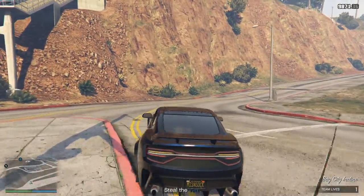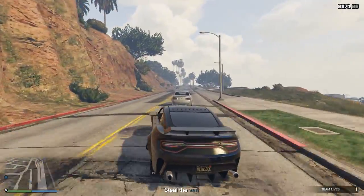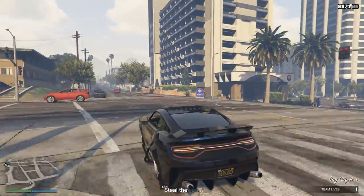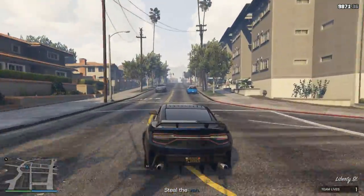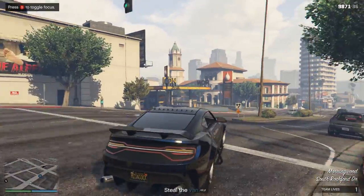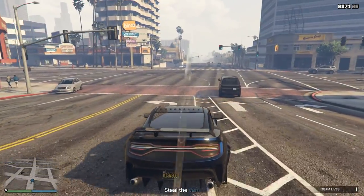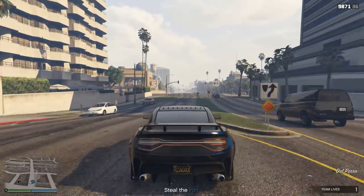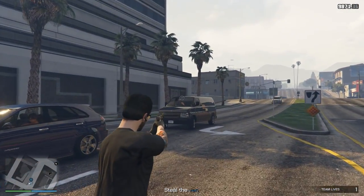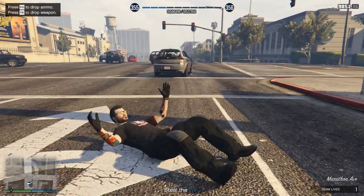We'll grab our new Vapid Dominator GTX. Like I said, it always spawns you right there regardless of where you launched the mission — so if you wanted to get down here quickly you could just launch that mission and it'll put you right there. You can usually intercept them somewhere along this street that they're driving right now — you can see that blue dot on the map. All you have to do is hop out or shoot them from the car.